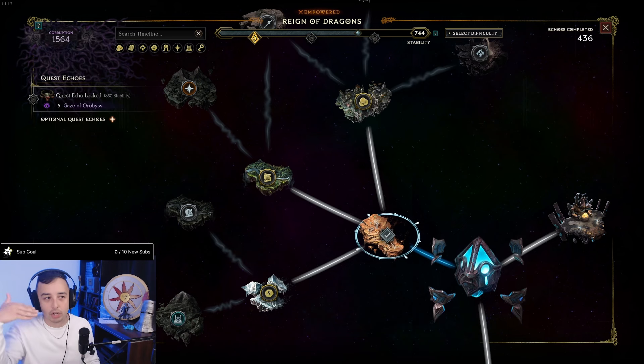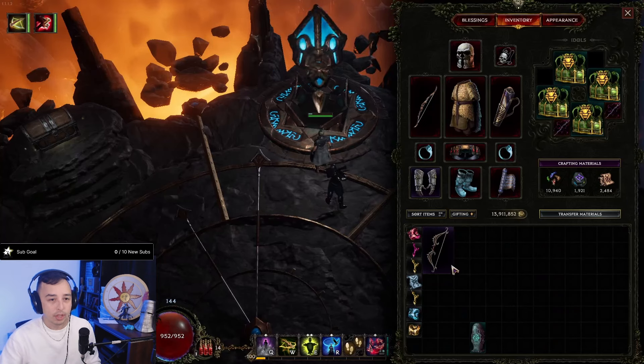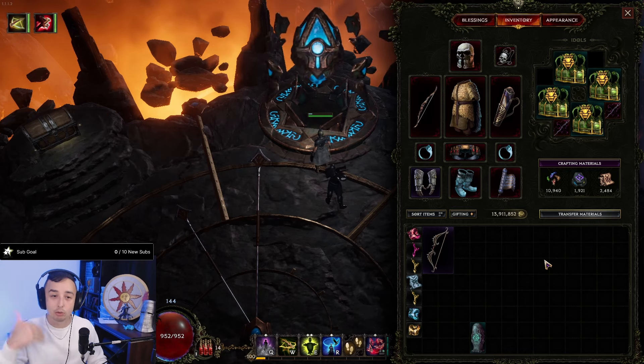The higher you go in Corruption, the higher your chance for LP items. So if you can keep the same pace — and since this is a ZHP build you'll keep the same pace as long as you keep your damage up — keep upgrading your gear only for damage and you'll be more efficient than staying at a lower amount of Corruption.